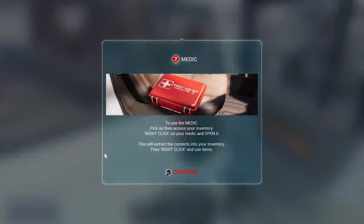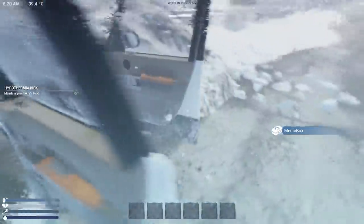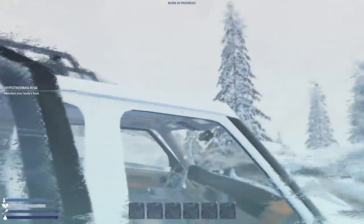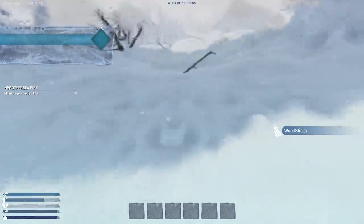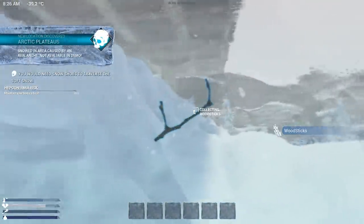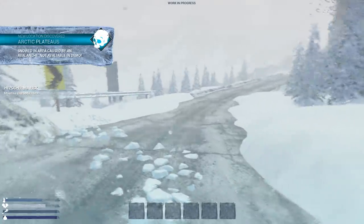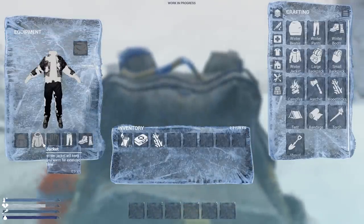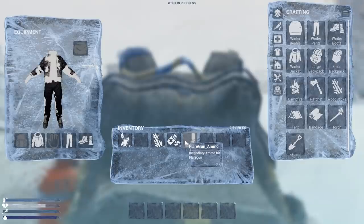Let's see if there's anything else we can acquire. To use the medkit, right-click and open it — first you gotta let me pick it up! There it is. Can I look for snacks in the windshield like in The Long Dark? Apparently not. I can pick these up though. I'm noticing a couple of things we could use for crafting. Let's bring up the inventory — you put the jacket on, excellent. The medkit has medicine for health, stamina, and some flare gun ammunition — perfect.